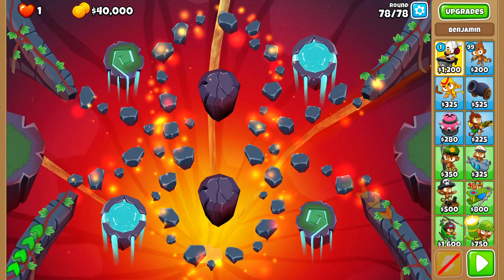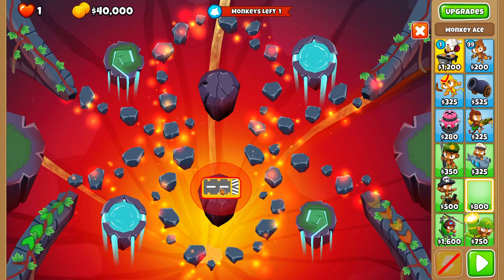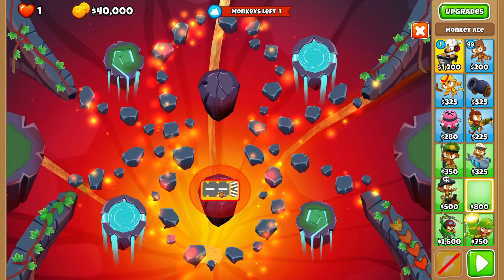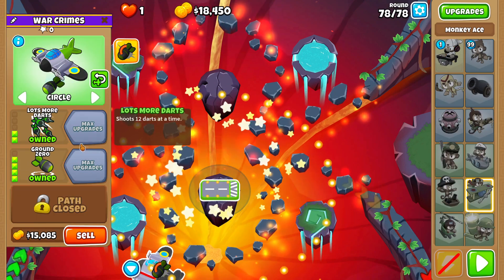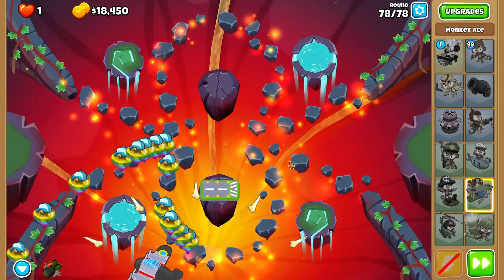For today's advanced challenge, all you want to do is get an Ace, place it in the center, get Ground Zero, then lots more darts, then use your ability whenever you can.